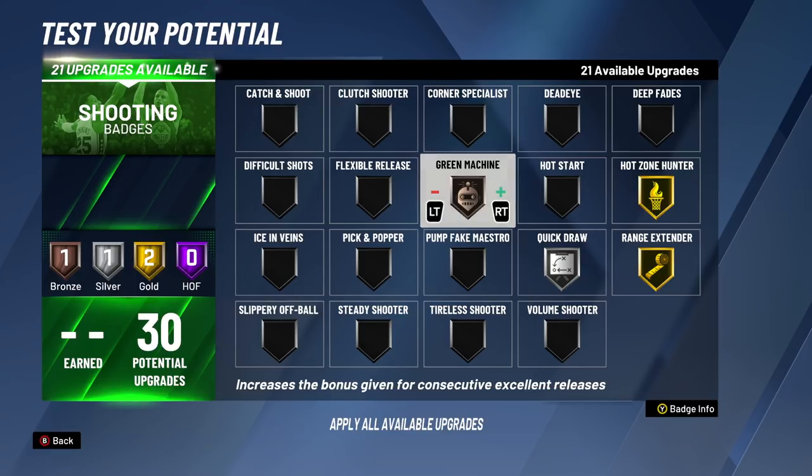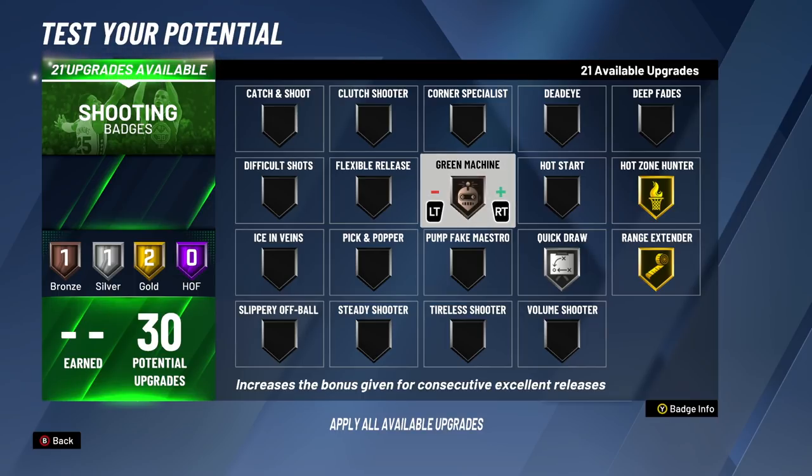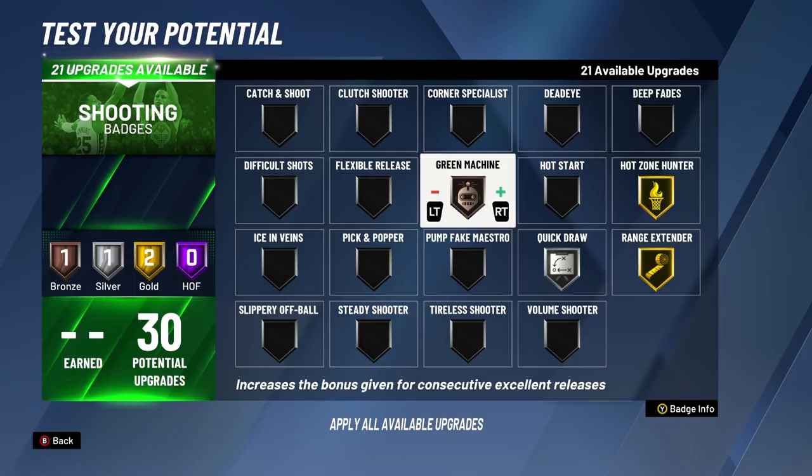For the ninth badge upgrade, we're finally putting on Green Machine. Green Machine helps you hit shots after consecutively getting greens — if you're consistently getting greens, the next shot is going to be easier to hit. Not just easier to green, but easier to make overall. As you keep greening, the green window gets bigger because the make percentage gets higher and higher. So the make percentage is going up as you keep consistently greening, and the green window gets bigger because the make percentage on the next shot keeps growing.